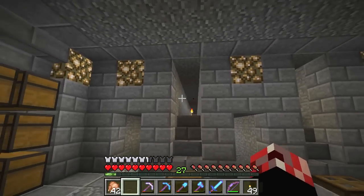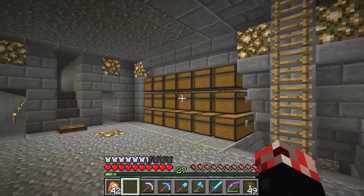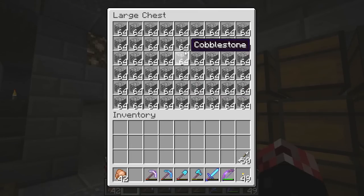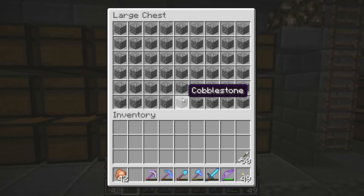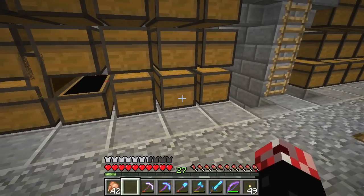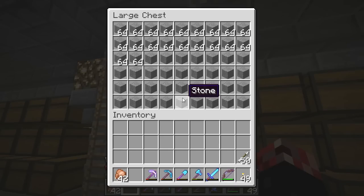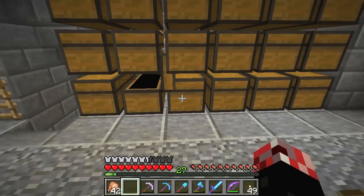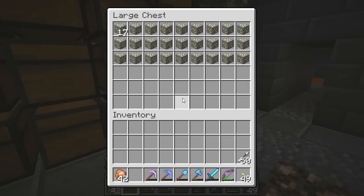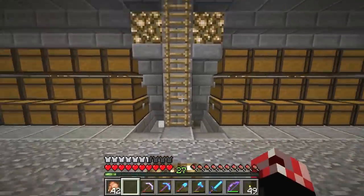Level 11 pretty much downwards is where you're going to find diamonds most commonly. We have all kinds of stone storage - regular granite, andesite, diorite. On the valuable side we've got regular stone, gravel, coal, lapis, gold, and no diamonds because we mined them all up quite a lot earlier in the series. That's pretty much the mine in a nutshell.